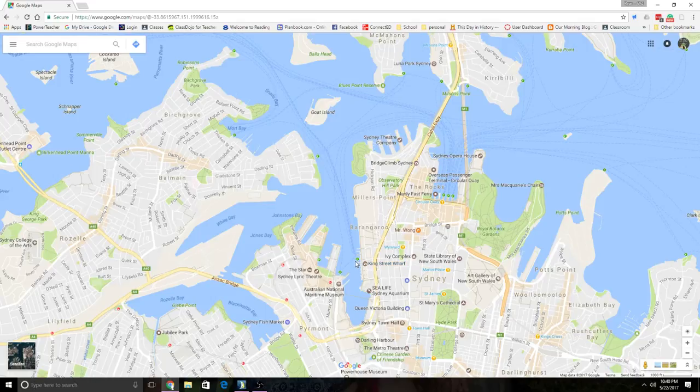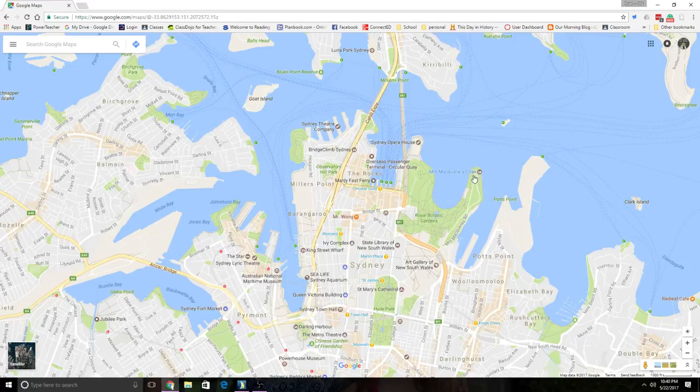We're going to leave from about the King Street Wharf and go this way — over or under the bridge — and around the famous Sydney Opera House, then come over here and berth over by Mrs. Macquarie's Chair. I don't know how long it's going to take and I'm not really sure if the winds are right, but we're going to do our best. I thought I'd bring it all the way into Potts Point, but if we get to the chair we'll be okay. It's part of the Royal Botanic Gardens, which looks really cool.